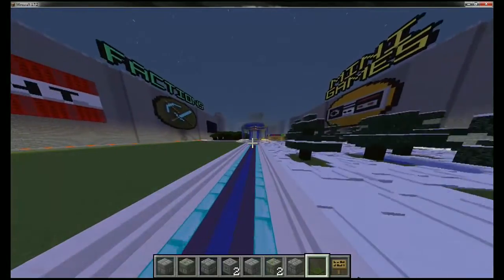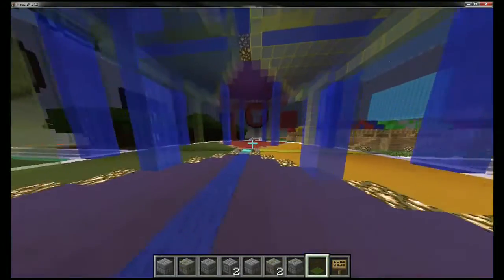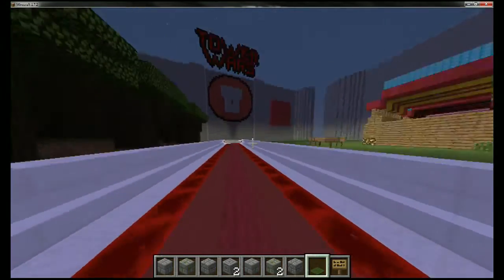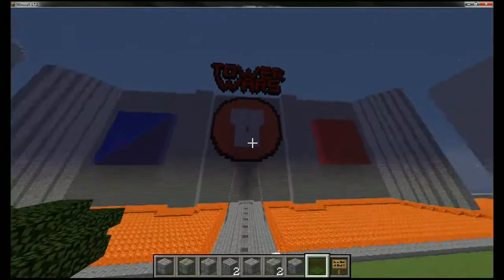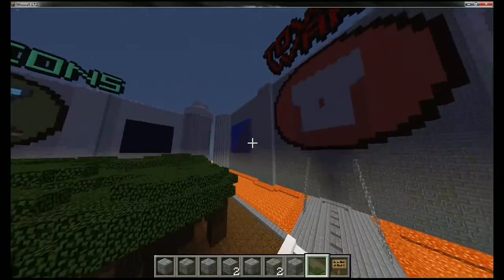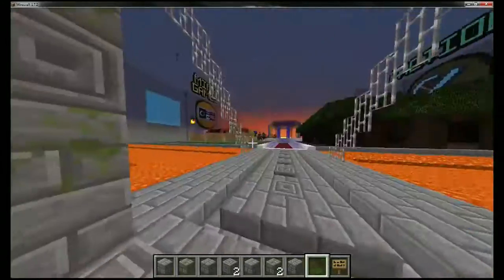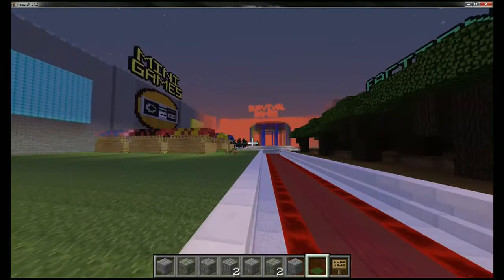Now if you want to go play Tower Wars, which is a plugin that I am getting developed — an idea that I came up with — you will run over to the right. Maybe launch on this pad, maybe not. You'll pass that marketplace, which I'll talk about later. Right here you have the red versus blue of Tower Wars and then the tower right there. You'll run in and jump in, and it will lead you to the lobby for Tower Wars. That should be cool.